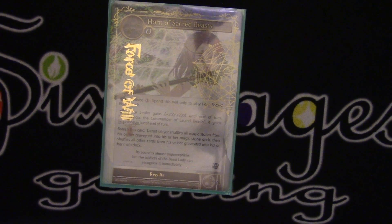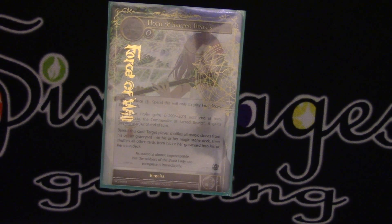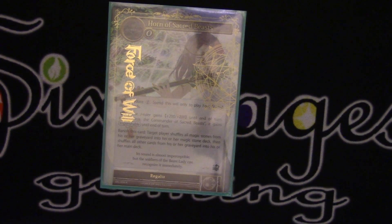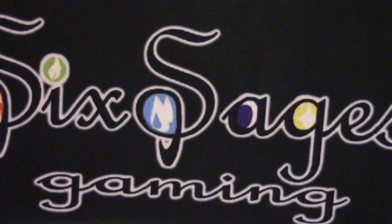Going to the zeros, we have a Horn for regalia. It can pump him by plus 200, plus 200, which is nice. A lot of it too is just being able to shuffle your graveyard back into your deck. We play stuff like Izanami where we get value out of it while it's in the graveyard, but sometimes you'll play long grindy matchups where you just need to refresh your deck, so having a Horn in there is always good.